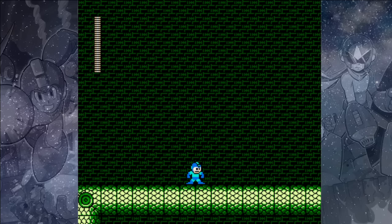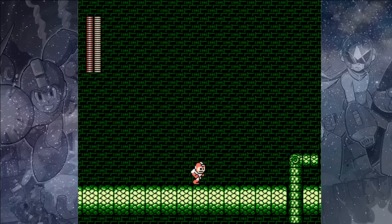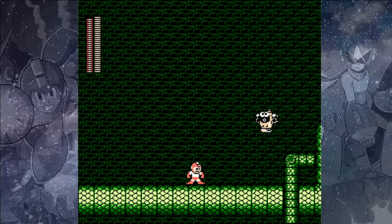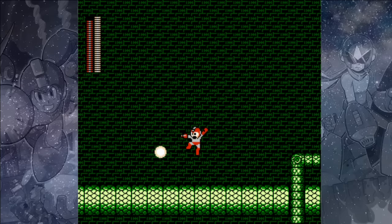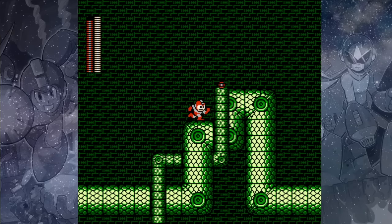As we get started here in Snake Man's level, let me show you what I'm talking about with the Spark Shock weapon. When I use it on this Dada enemy, he's frozen, but I can't jump through him when he's like that — you'll take damage. You also can't switch to another weapon to kill him, so it's not actually that useful.